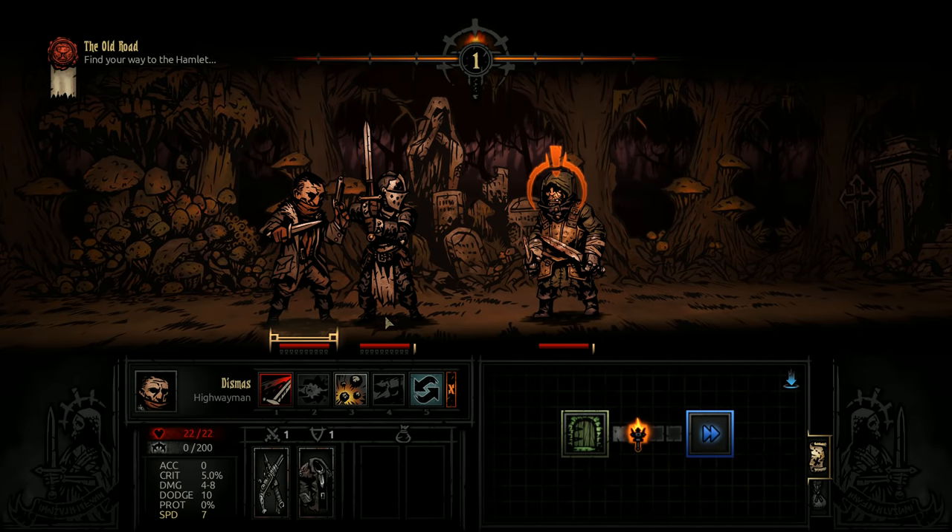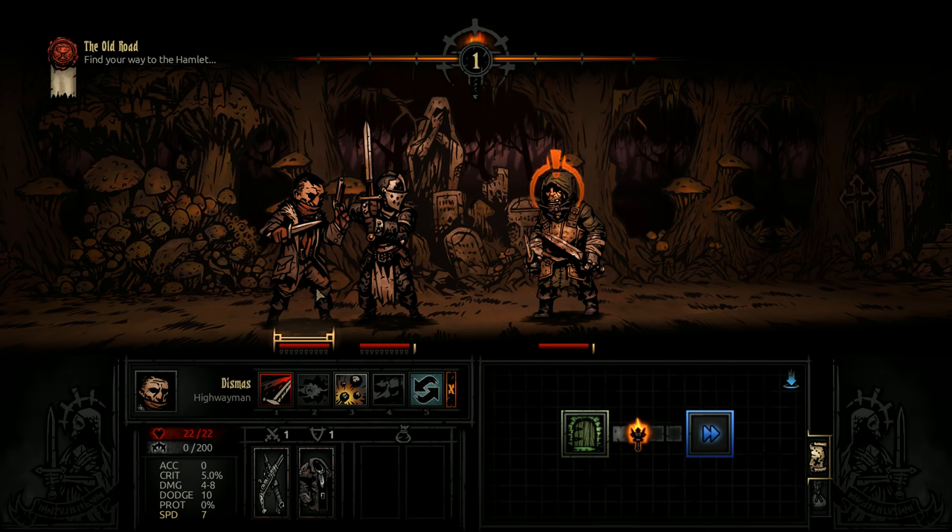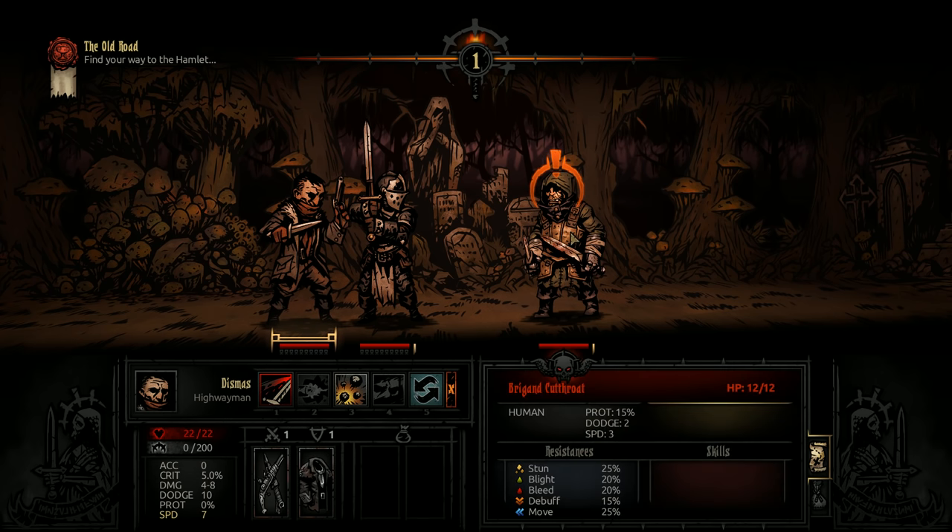Let's take a quick moment to talk about the interface. Most people have probably seen this game in action before. This is Dismas, the Highwayman. He has several abilities, but these abilities — as denoted by the dots on top, the two columns — tell you where you can stand to do these attacks. So to use Open Vane, Dismas has to be in the 1, 2, or 3 position, and it can hit units in the 1 or 2 position.